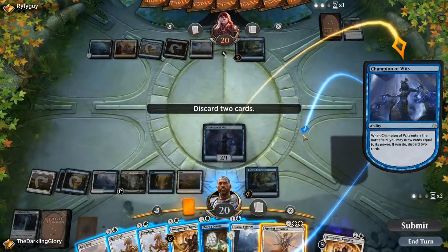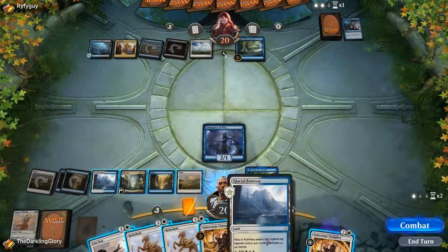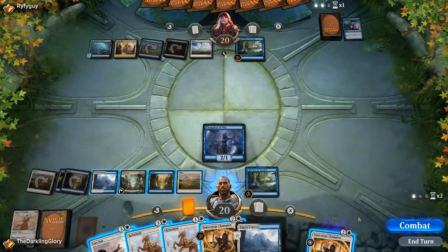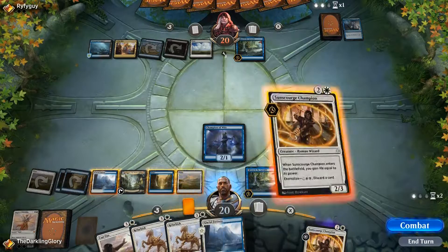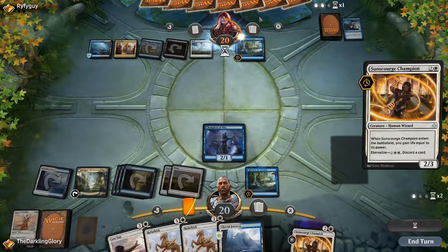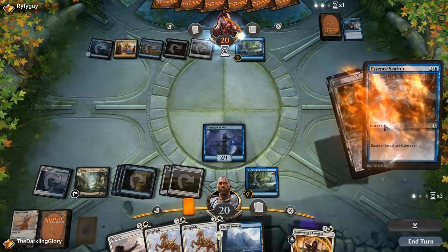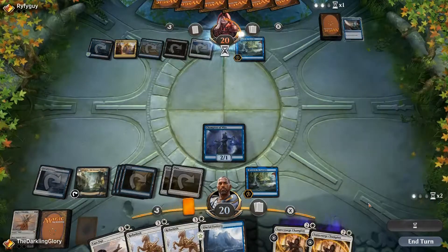Definitely binning that. I think I bin the Shard, of course. I already played a land this turn — oops. Well, that's fine, it'll let me double Refurbish next turn. I'll go ahead and play this. My opponent's in an awkward spot — they don't really want to counter this, but they're not doing anything else with their mana and four power is a little too many. That's such bad value for them.